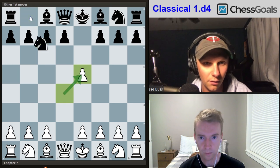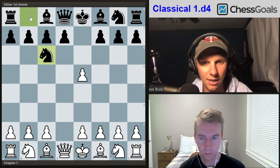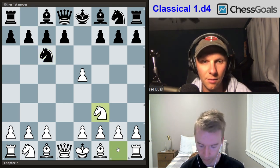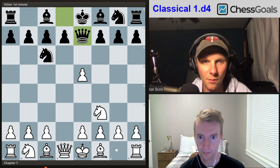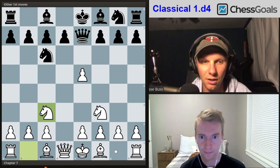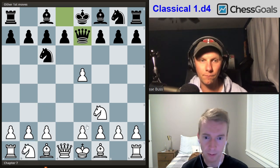We'll start with knight c6 first. White can do a lot of things here, but we're simply going to develop and defend the pawn. Almost always you're going to see queen e7 bearing down on this pawn. So what are the ideas behind our next recommendation, knight c3?